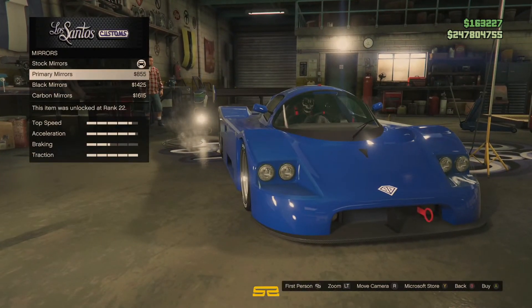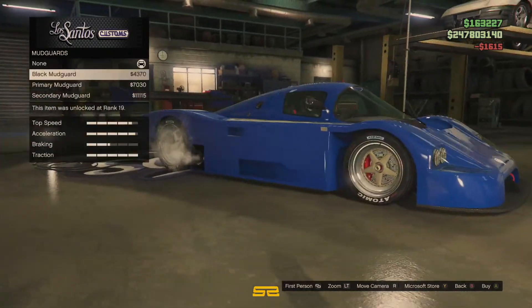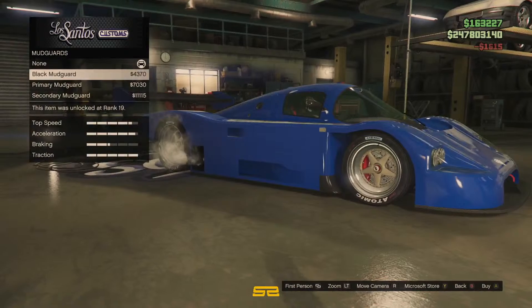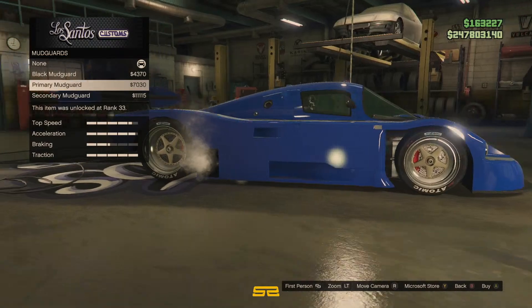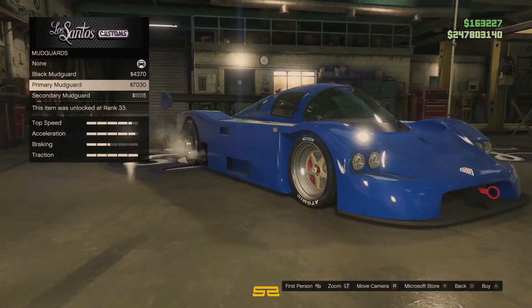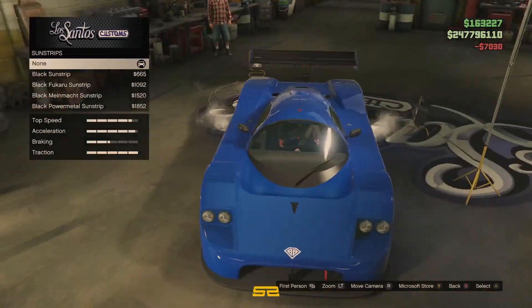Mirrors. Go with the carbon mirrors. I'm not going to bother with the mudguards, let's have a look at them though — that changes it up a bit. Black mudguard. Yeah, let's do that. Primary.